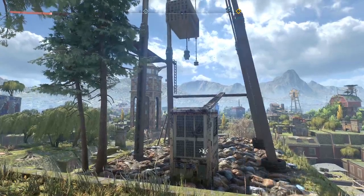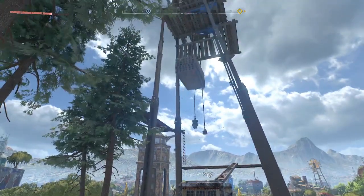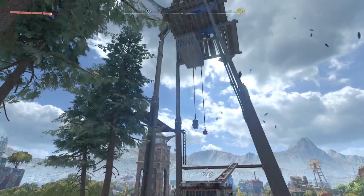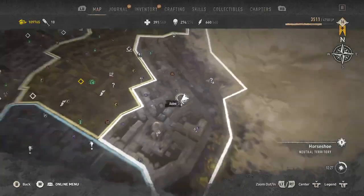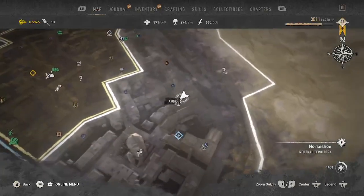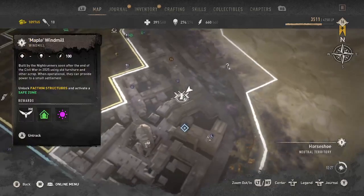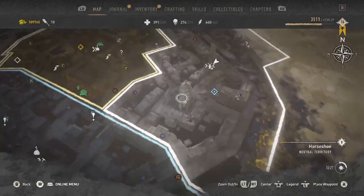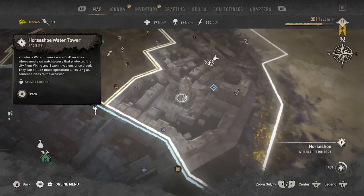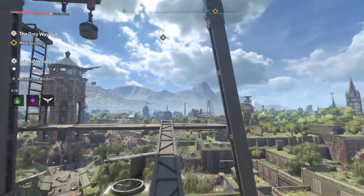Hello, welcome to this Dying Light 2 New Game Plus video. We are wandering around trying to see how many windmills we can clear. This one is located over here in Horseshoe, sort of right in the middle of Horseshoe, and it is the Maple Windmill. It gives us a central location here to regenerate at. We're going to get to the water tower over here eventually, but not right now. Let's go ahead and turn on this windmill so we have another safe haven.